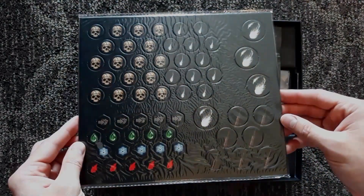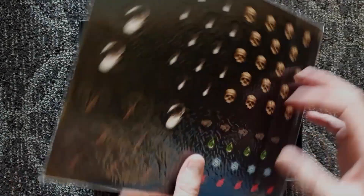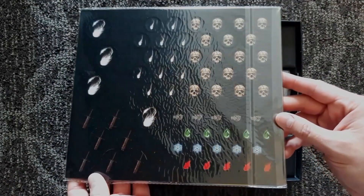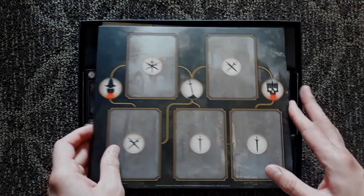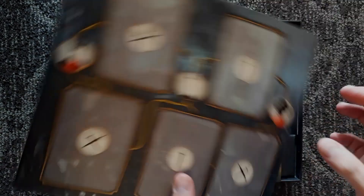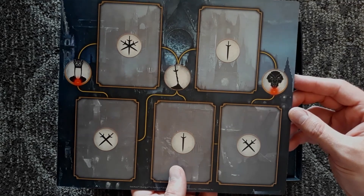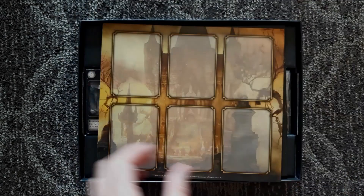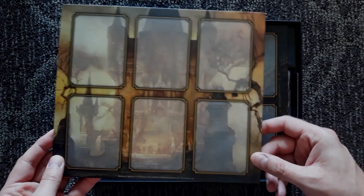Looks like it's got some cool pieces and artwork here. Souls tokens, different weapons here, same type of thing on the back as well. You've got various play mats almost that you can put your cards on. These might be different boss counters as well, potentially, from the looks of it. Again, more aspects of the game.